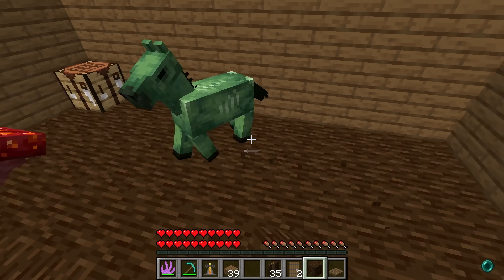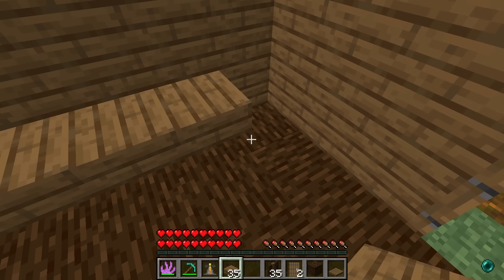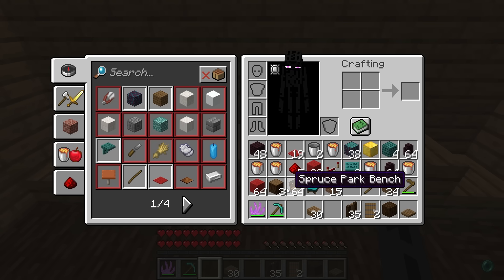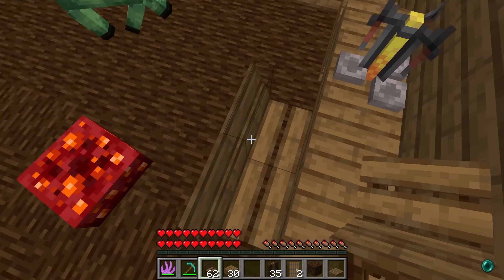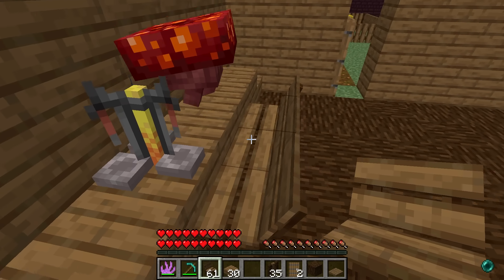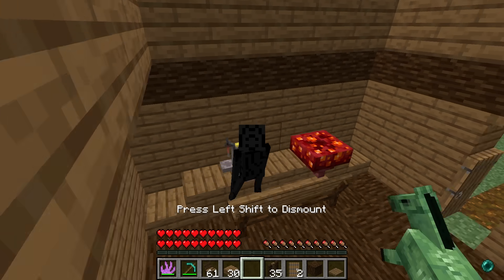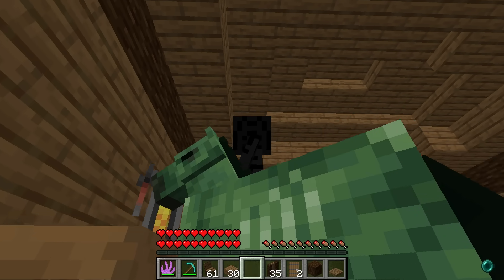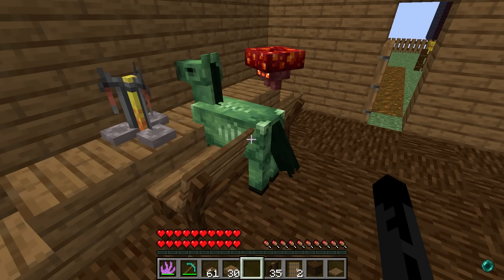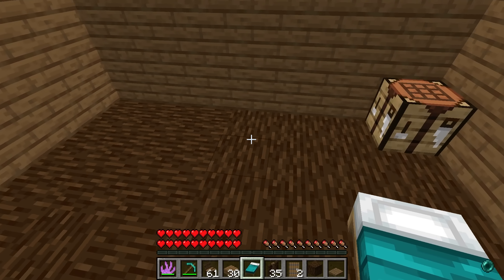Now we gotta add witch things - like a brewing stand over here. Set slabs like a little table, throw down a brewing stand. I also have a bench so she could be studying - I'm gonna make a secret potion! Roxy, your face is inside the floor - you're not tall enough for this. I'm literally floating - I don't think Endermen belong in here. Luke, you're just standing - you're so silly! What else do witches need? A bed to sleep in!